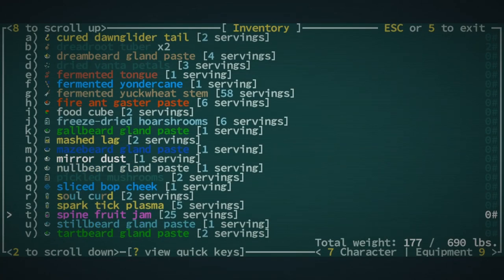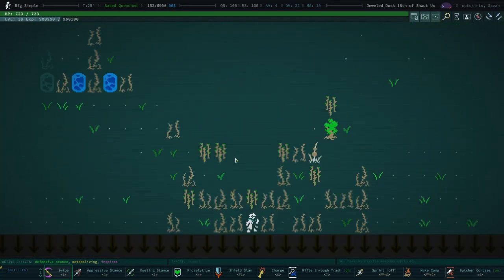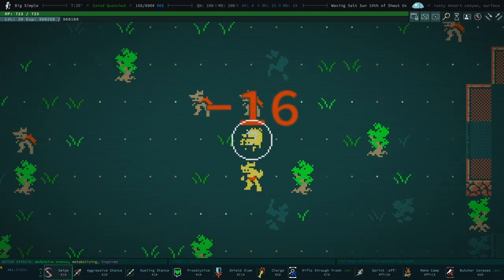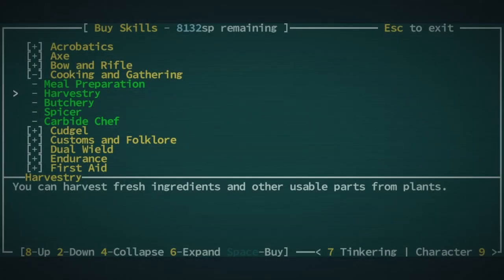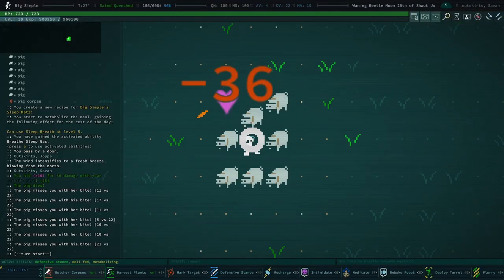In order to cook, we need ingredients. In order to understand cooking in Cud, it is important to understand where we get those ingredients. Just about everything in Cud is an ingredient — the plants, the animals, and the liquids. All the liquids. The bulk of our ingredients will be gotten from harvestry and butchery: harvestry for plants, butchery for beasts.